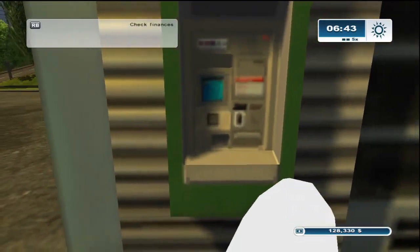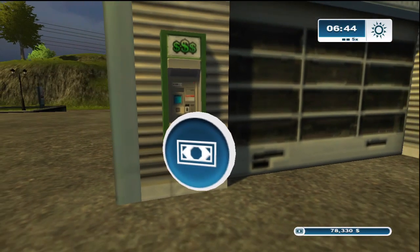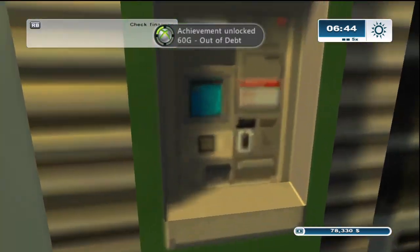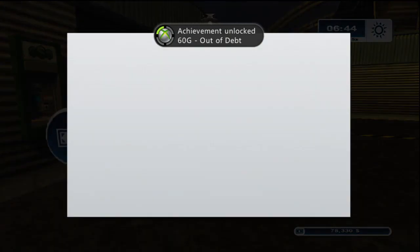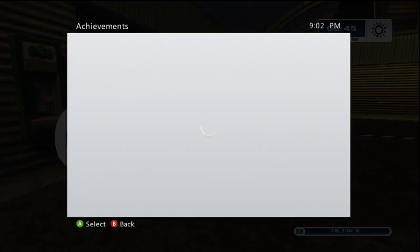Once you've got your money, head over to the ATM, check your finances, and just spam the repay button until your balance is zero — similar to how you'd repay debt in RollerCoaster Tycoon. Just wait it out and the achievement will unlock.